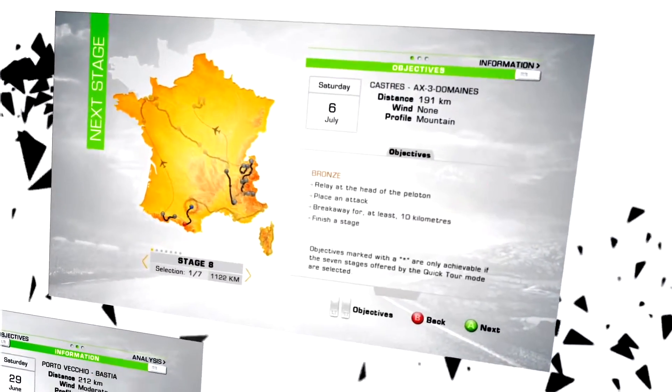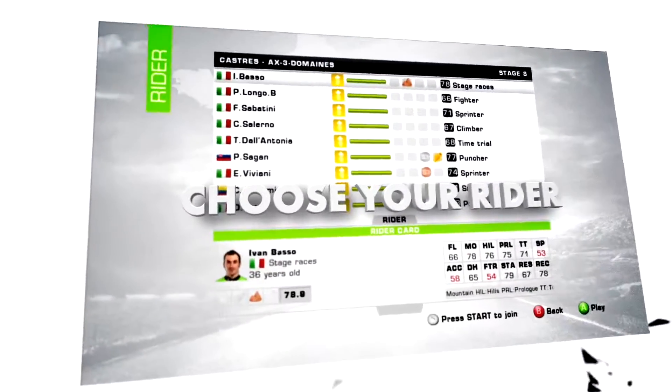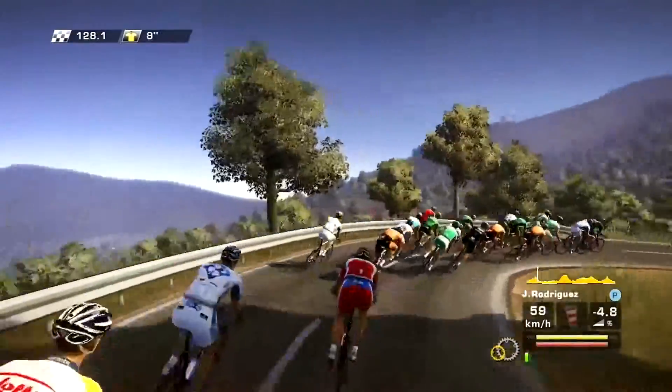begin a complete Tour de France or customize your own tour and select only your favorite stages. Then select the rider you want to start the race with, according to the stage profile and your rider's stats.